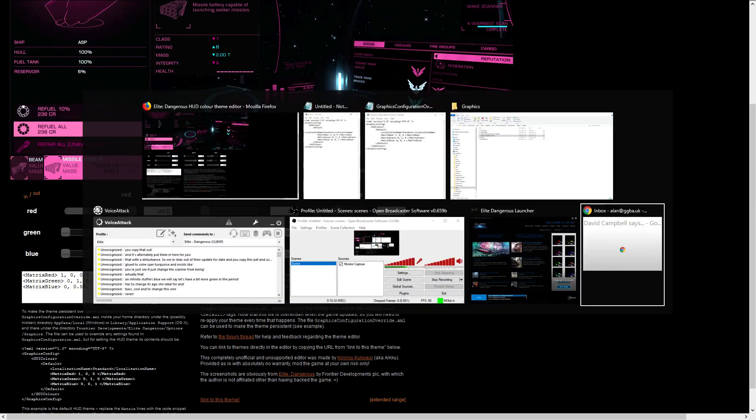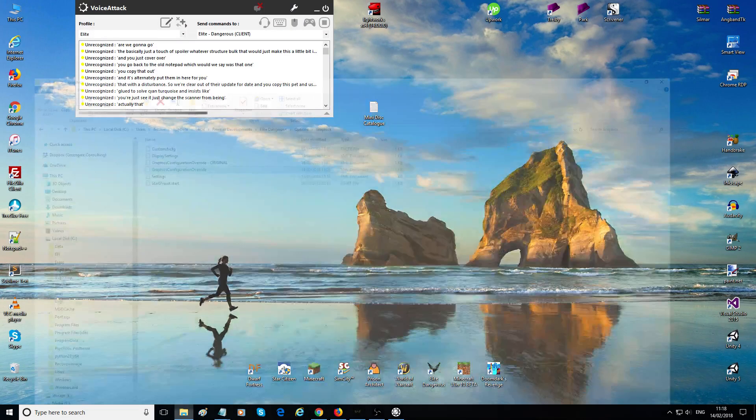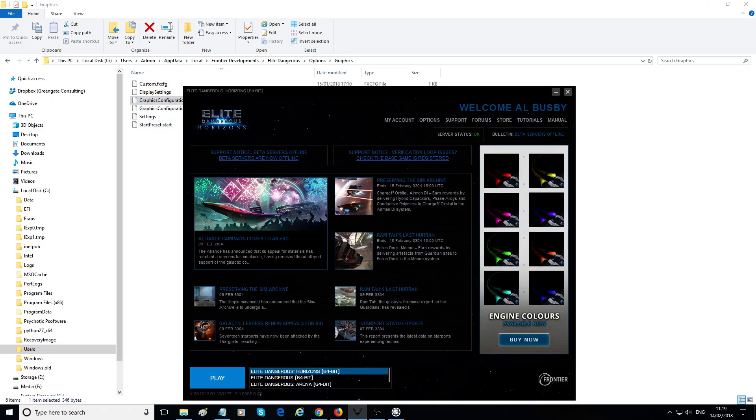Go back to Notepad with your GraphicsConfigurationOverride file, select all, and paste everything in — you're just overwriting the previous values with the new ones you want. Then save the file. What we've done is saved over the original, but we've got a copy of the original if we need to go back. If you need to revert, just rename the files — the game is looking for that specific file name.